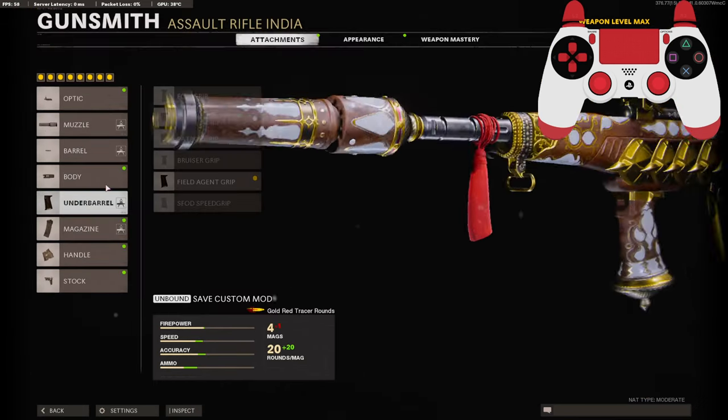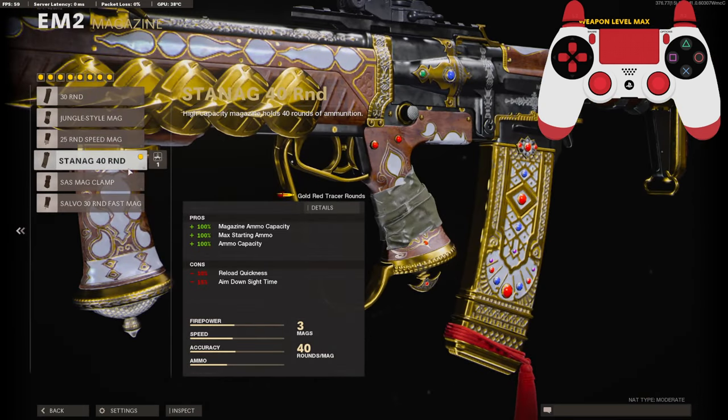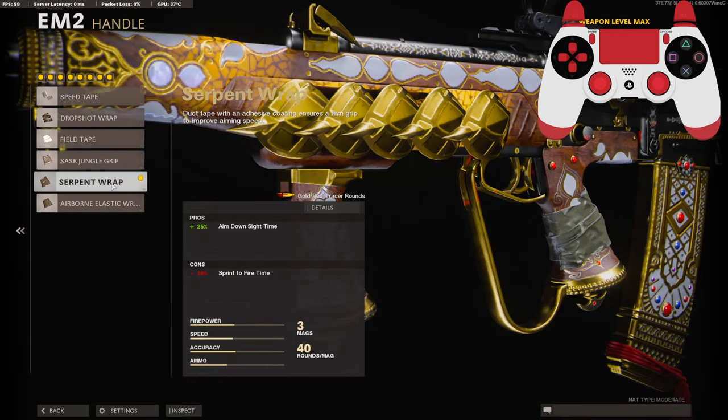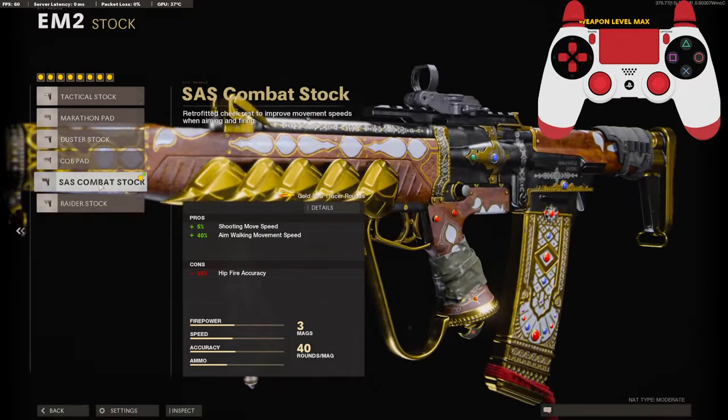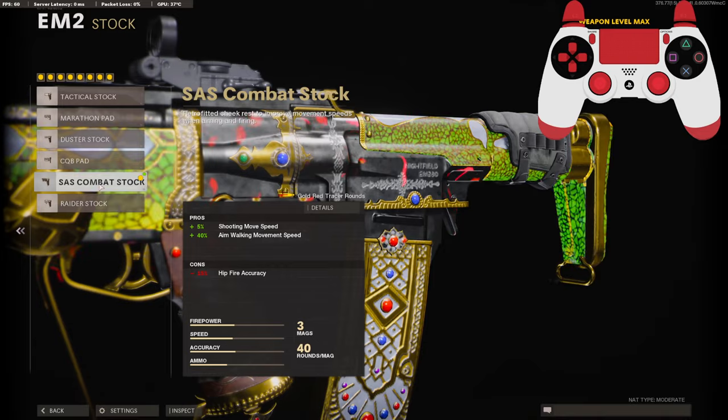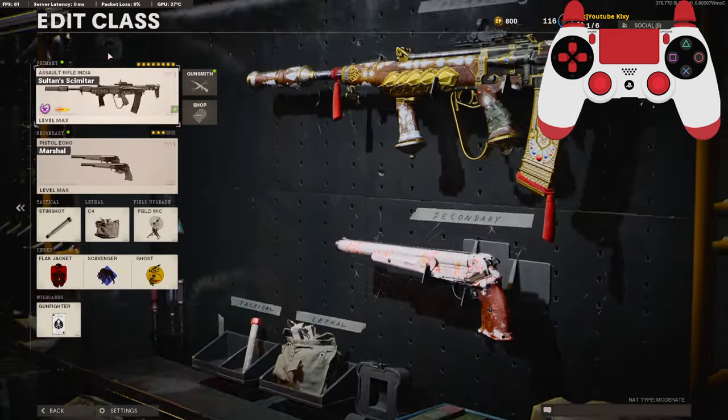Next I'm running a Field Agent grip for vertical and horizontal recoil control. For the magazine I'm running a 40-round mag. On the handle I'm running a Serpent Wrap for the 25% aim-down-sight time improvement. And on the stock I'm using the SAS Combat Stock for the shooting move speed and aim walking movement speed. Here's the rest of my class setup.